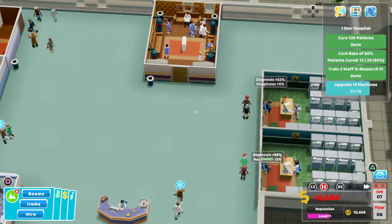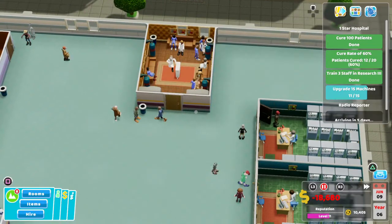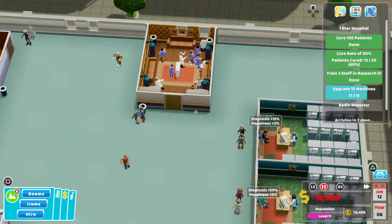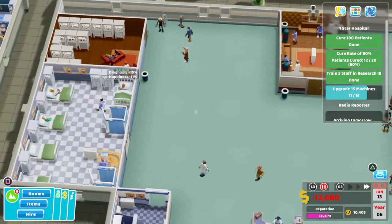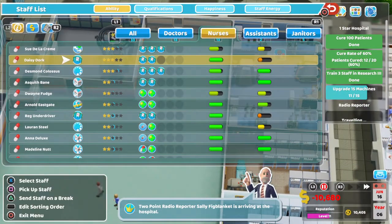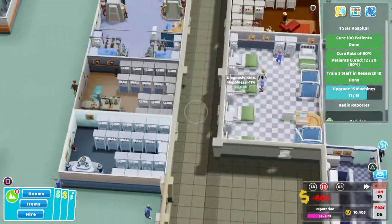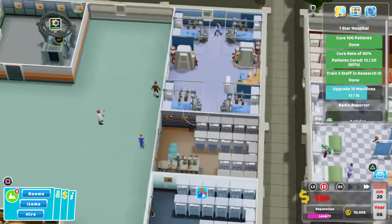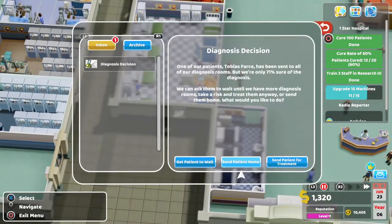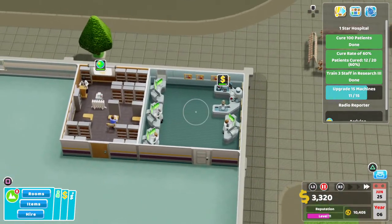We need to be getting some more patients coming in. The problem is we've got a lot of staff and maybe we're not getting the patients. So it might be time to lower the prices a bit — it might bring some more patients in and sort our reputation out. That's going to be upgrade number 12, this will be upgrade number 13, then one more to make 14. So we're just one more room away and it'll be done.